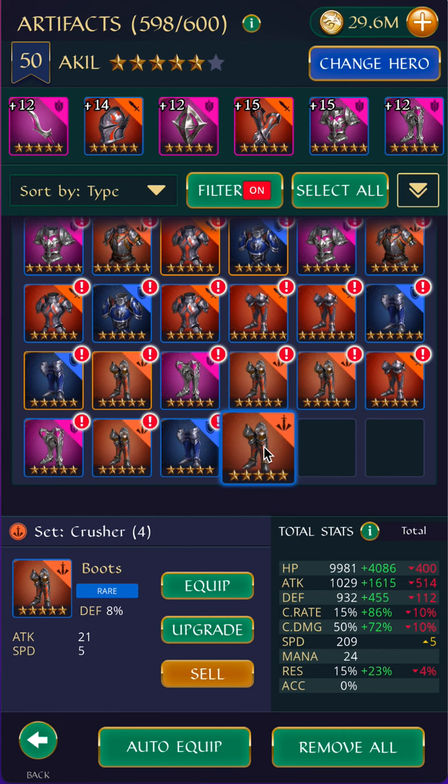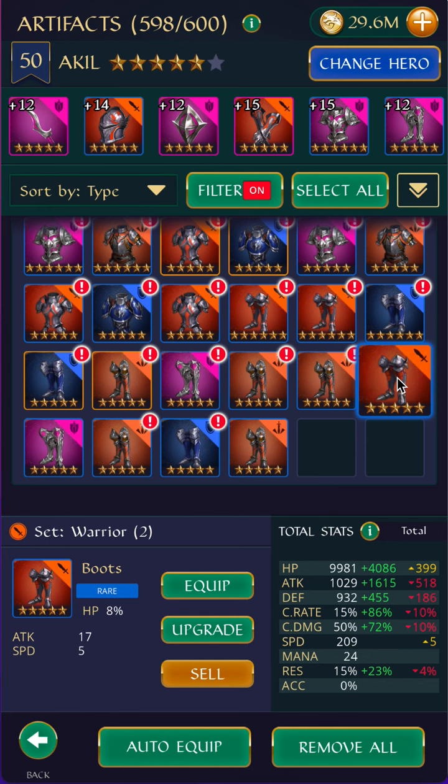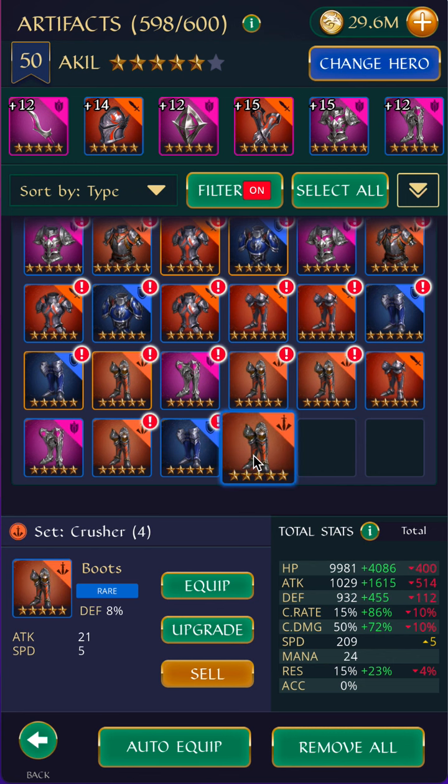For this pink set — Brave — I'm going to accept attack or defense, because that's what this set does. For Warrior set, I'm only going to accept attack. I can't remember if I have good substats on these or not, so I'm just going to keep them. If I have good gear with defense that has better substats, maybe I have 10 of them — that would be a good chance to sell this. But I don't know that yet, so I'm just going to keep it.